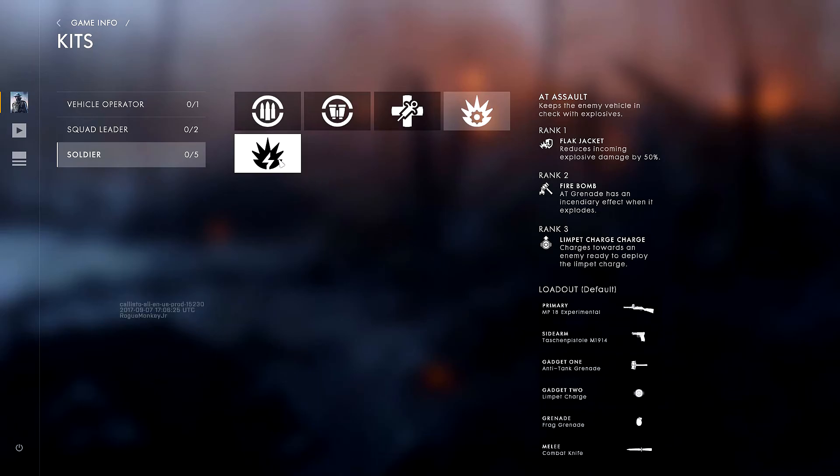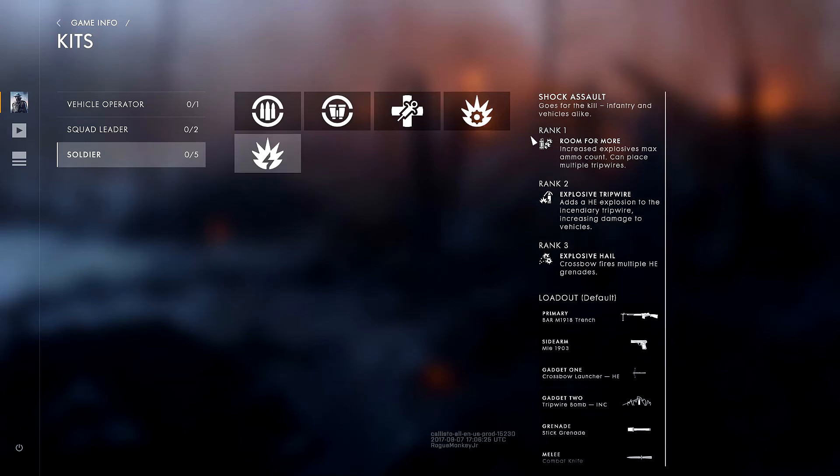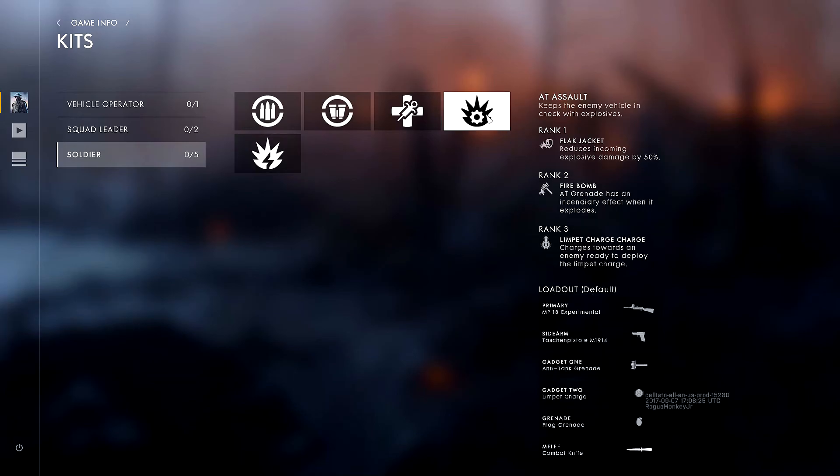Moving on to the final soldier class: the Shock Assault — goes for the kill, infantry and vehicles alike. Rank one, Room for More: increased explosives max ammo count, can place multiple tripwires. Rank two, Explosive Tripwire: adds an HE explosion to the incendiary tripwire, increasing damage to vehicles. Rank three, Explosive Hail: crossbow fires multiple HE grenades, which is absolutely insane. Gadget one is the crossbow launcher HE and gadget two is the tripwire bomb incendiary. I haven't really tried it against vehicles, but vehicles do trip off the tripwire bombs — though I wouldn't rely on this class too much to deal with vehicles; I'd much rather rely on the AT Assault.